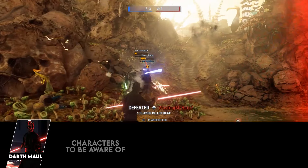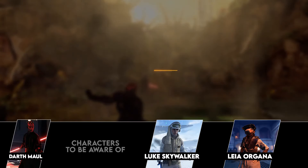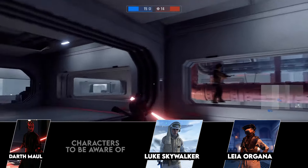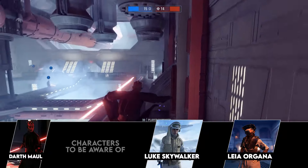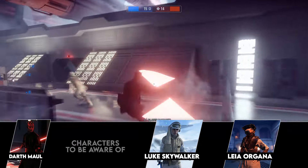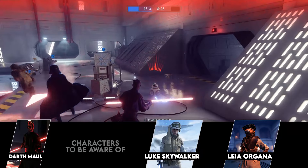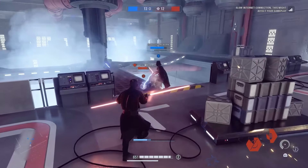Moving on to enemies you need to keep an eye out for in these modes — the two most dangerous are Luke and Leia. Han Solo might deserve a spot too, but Luke and Leia are mainly dangerous due to the speed at which they deal damage: Luke's fast saber attacks and Leia's rapid fire. Han can deal a lot of damage, but the fact that he's a bit slower gives Maul a slightly better chance against him.